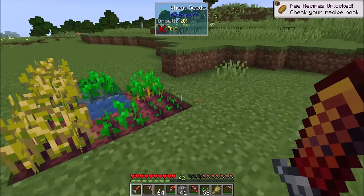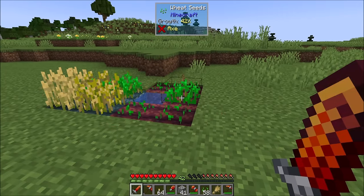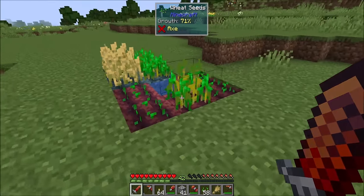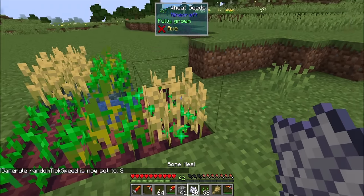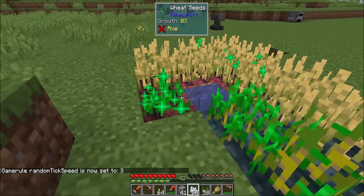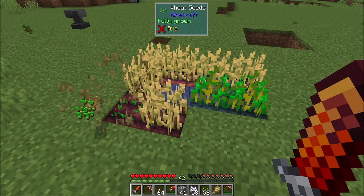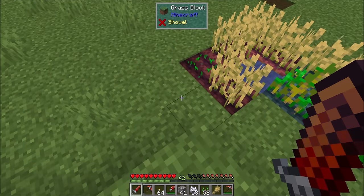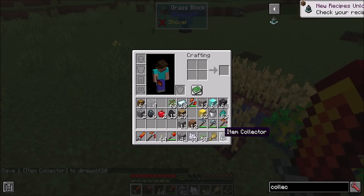However, items that drop into the world only last for about two seconds, and that is not affected by the increased tick speed. So if I set it back to three and give this some bone meal — basically what happens is next time that soil happens to tick, it's going to trigger the auto-harvest, and those items will only survive in the world for a few seconds. Your job is to automatically collect them. Luckily, I gave you just the block to do that — one of the first machines we'll take a look at: the Item Collector.